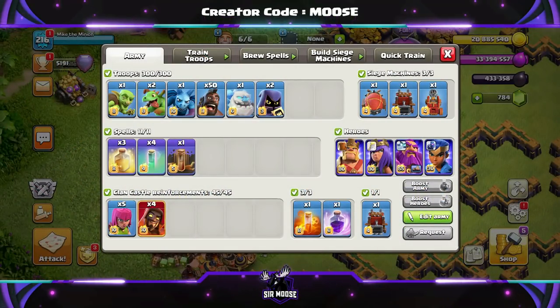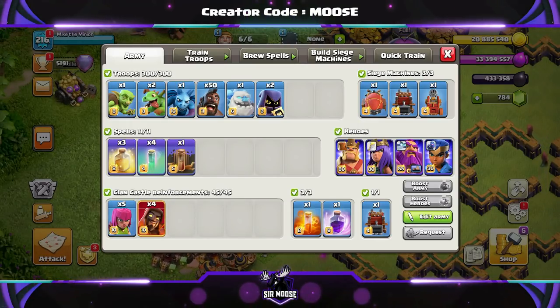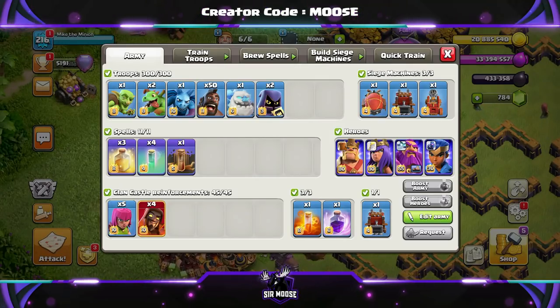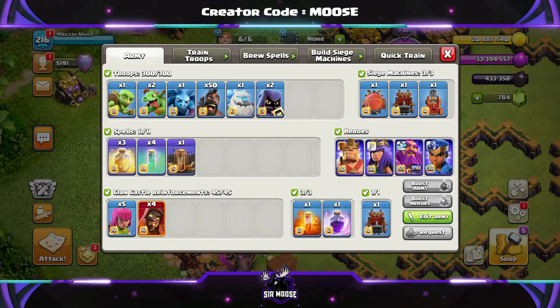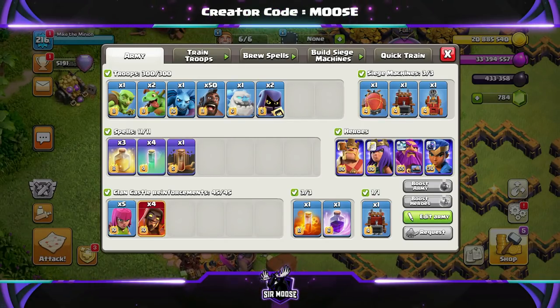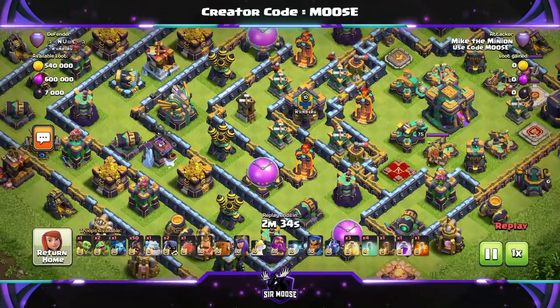This third one is a fun one as well. Look at the army composition: one goblin, two baby dragons, one minion — that's Mike the minion — 50 Hog Riders, one Ice Golem, and two Headhunters. Spells are going to be three heal, four invisibility spells, an earthquake spell, a rage spell, and a poison spell. Clan Castle Troops are going to be four Super Wizards for the blizzard.